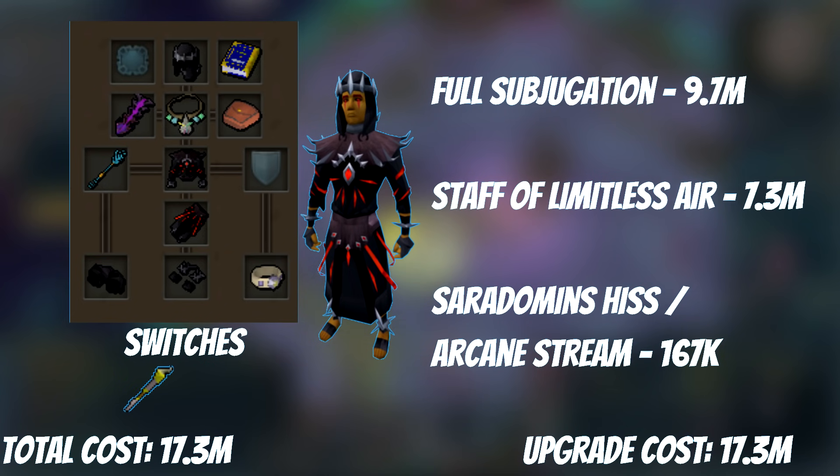Armor-wise, I'm going to keep it simple and we're starting with Subjugation for the main five armor slots. Necklace-wise, either a Ceridoman's Hist, or if you have some extra tokens lying around, its upgraded version the Arcane Stream Necklace, as it takes 100k Dungeoneering tokens to make. Ring-wise, we can just camp a Ring of Vigor for now, as the other rings aren't that great.